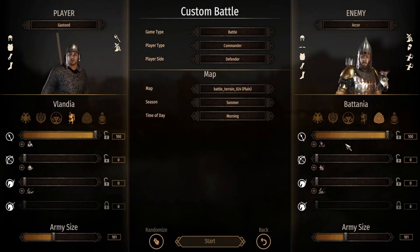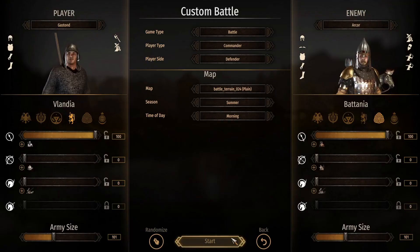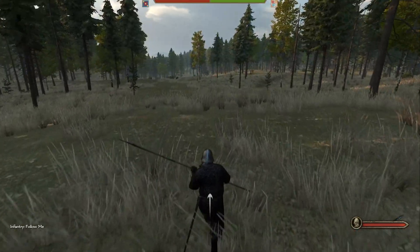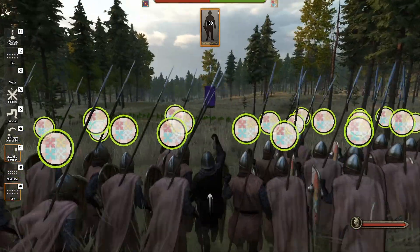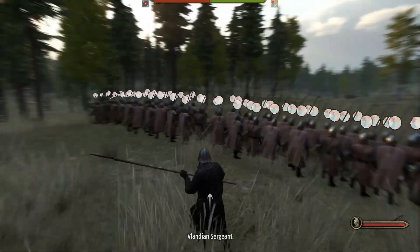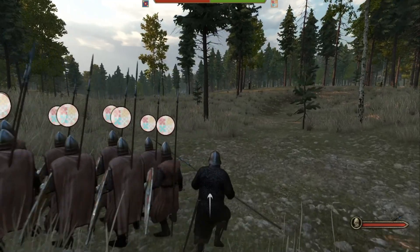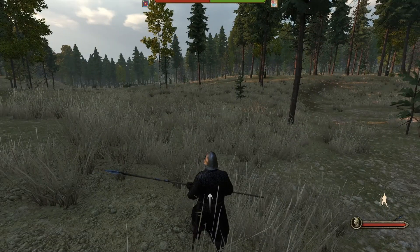You might think well, the Battanian Wildling isn't the best unit — let's check the Oathsworn. I think if the Battanians didn't have the Fian Champions to defend them, they would be extremely weak as a faction. They only have light cavalry, which is not that good. As you can see, the reason the Vlandians kill them so fast is that the Vlandians have good weapons and the Battanians don't have good armor. That's why they lose very fast.